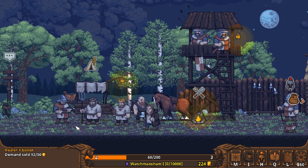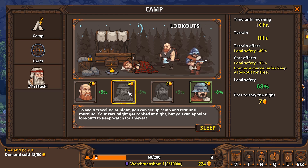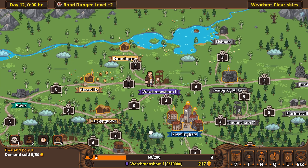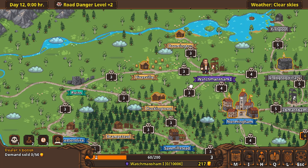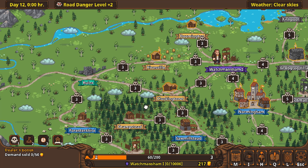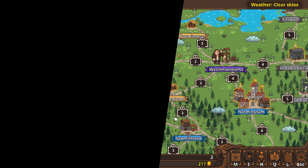Let's click on this — set some guards here. This guy, this guy, and this guy will guard while I sleep through the night. Hopefully no one takes my stuff. Where are we going now? They don't have anything we want there. How about Clucking Town? Yeah, let's go to Clucking Town — we haven't been there in a while. We're going to be facing level three guys on the road, so it's kind of ramped up a little bit. Let's see if we can make it to Clucking Town.